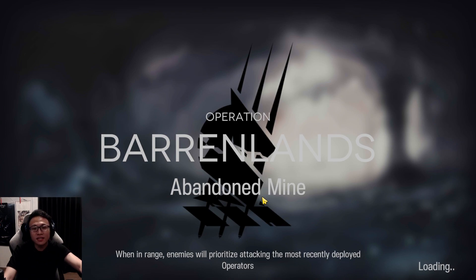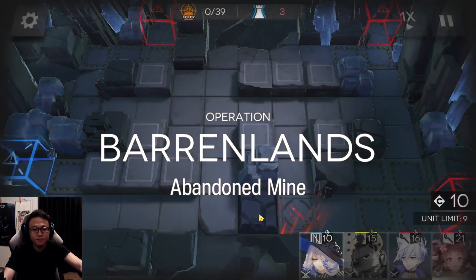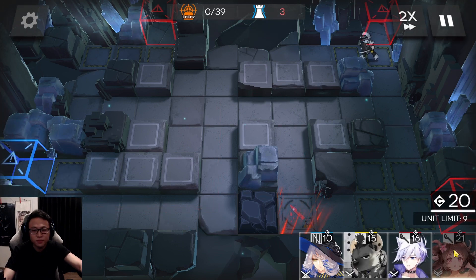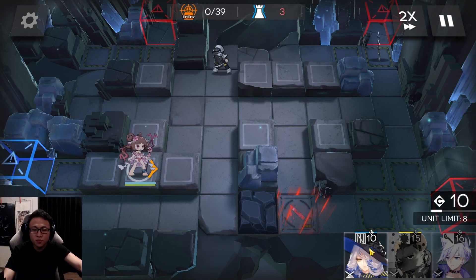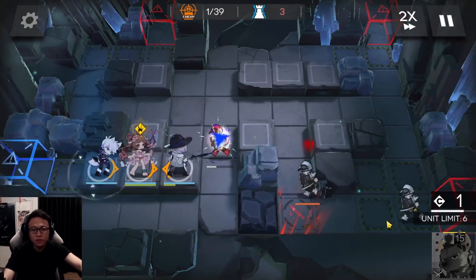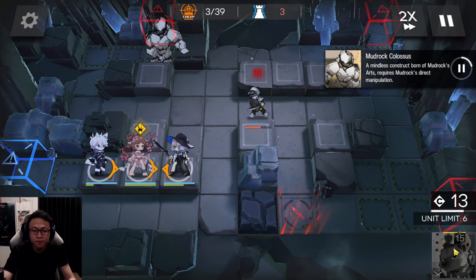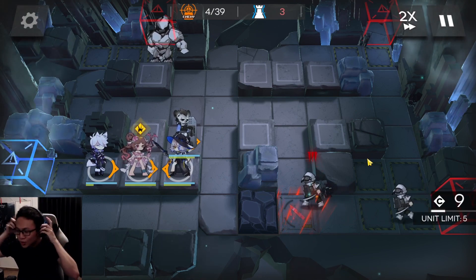Okay, let's play the stage. Abandoned Mine, Risk 9. You begin the stage by just deploying everyone that you need. I'm going to place Aeer over here, and then I'm going to put a slower supporter. Following up, I'll place the next caster over here. And then you just need one more operator on the map, which is of course your Healing Defender. Just like that. I'm going to be back when you need to take extra steps.